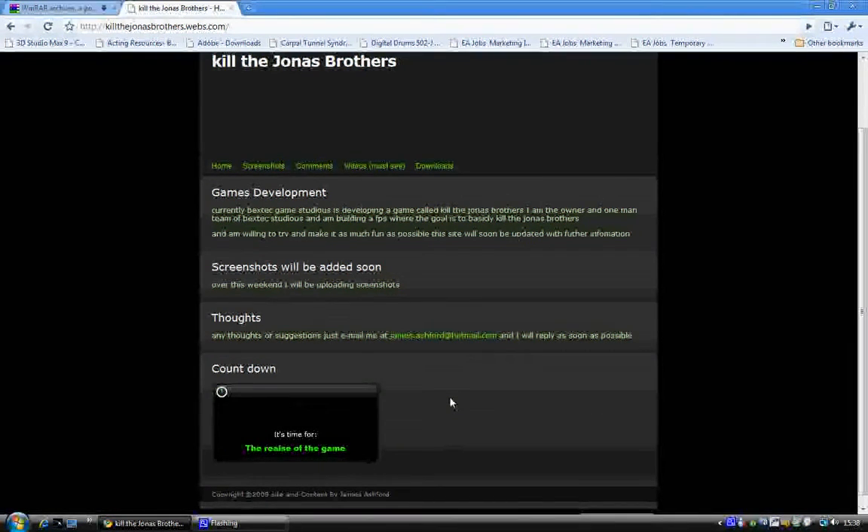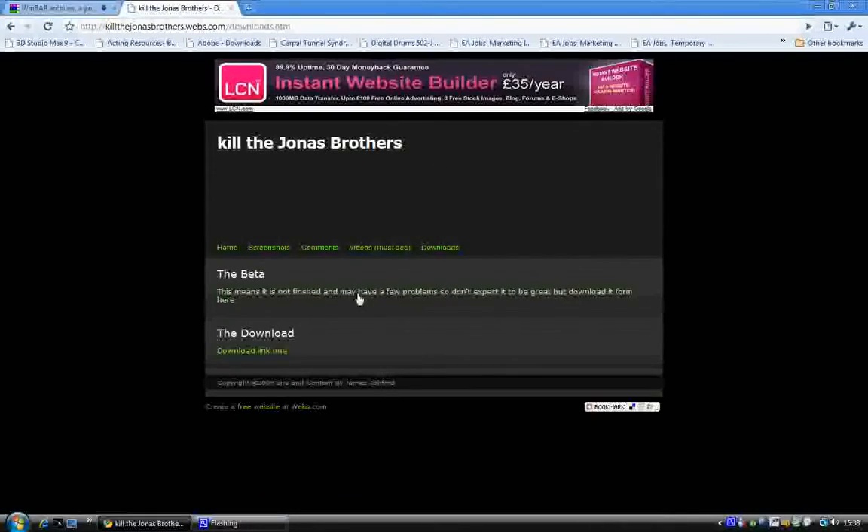This is just to say this is how you get the beta, because I know a lot of you are probably going to have battles with this — it's quite confusing. Anyway, here we are at the website. You just hit Downloads, as you probably have. There will be a video below this as you know, because you are watching it. But anyway, this is how you do it.